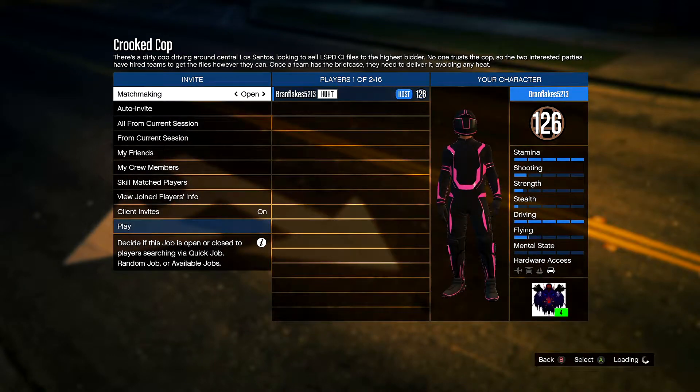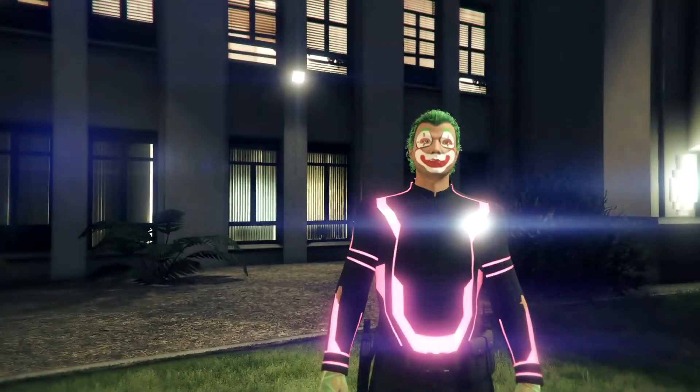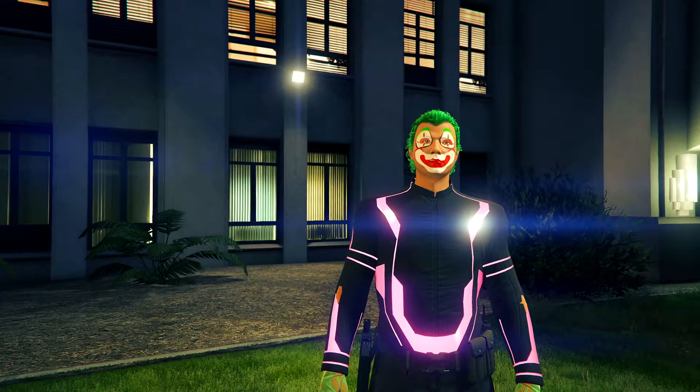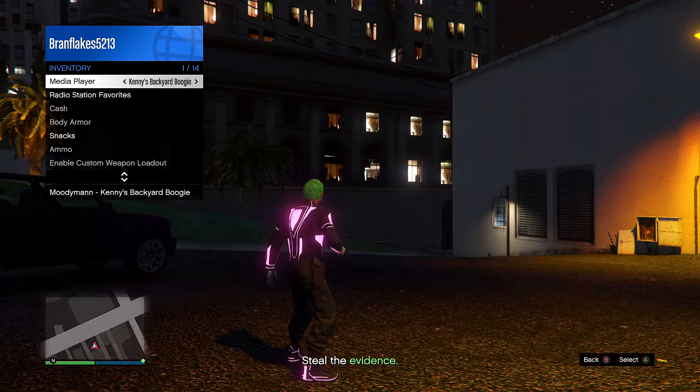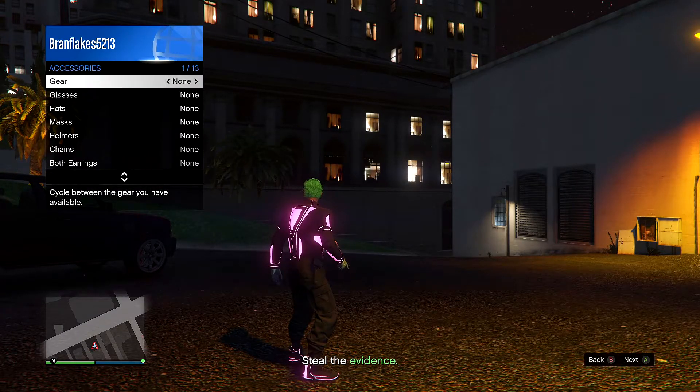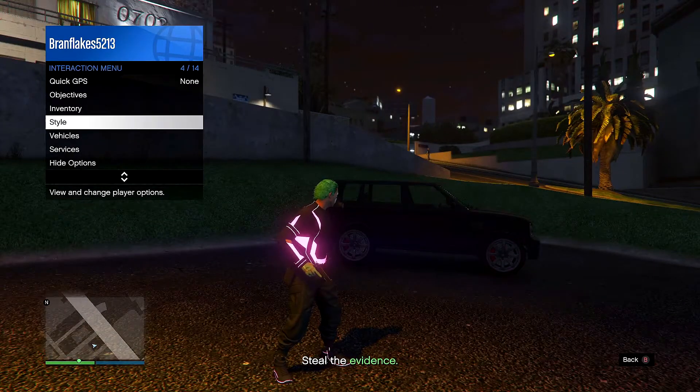Now all you need to do is invite your friend or just auto invite. Once you load in, go to owned outfits, click right on the d-pad twice and click ready to play. Then open your interaction menu, go to style, go to accessories, go to your gear and either click your rebreather or your earpiece.